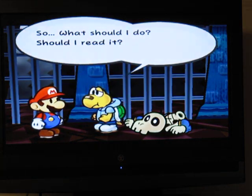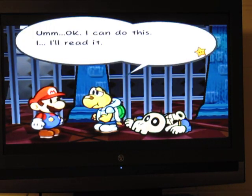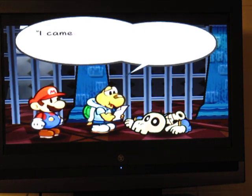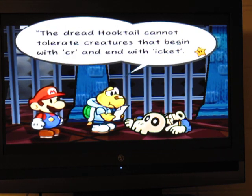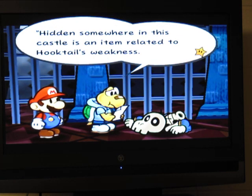Looks like a letter. Let's read it. The Dreaded Hooktail cannot tolerate creatures that begin with 'cur' and end with 'ikit.' Well, that narrows the weakness playing field a bit.